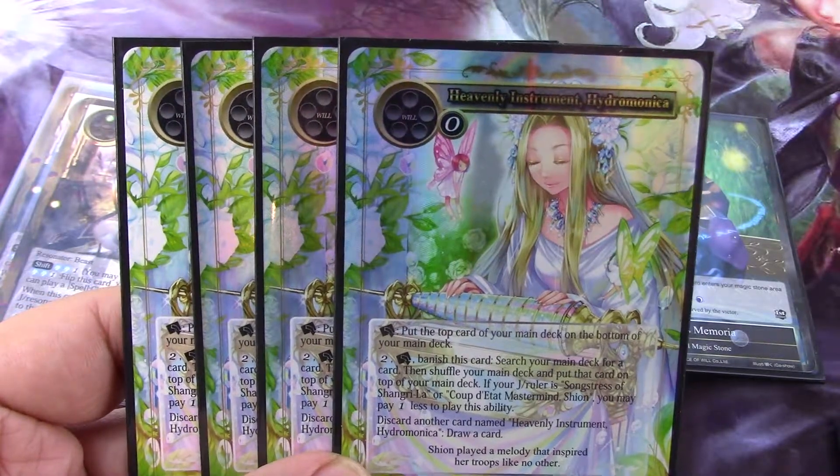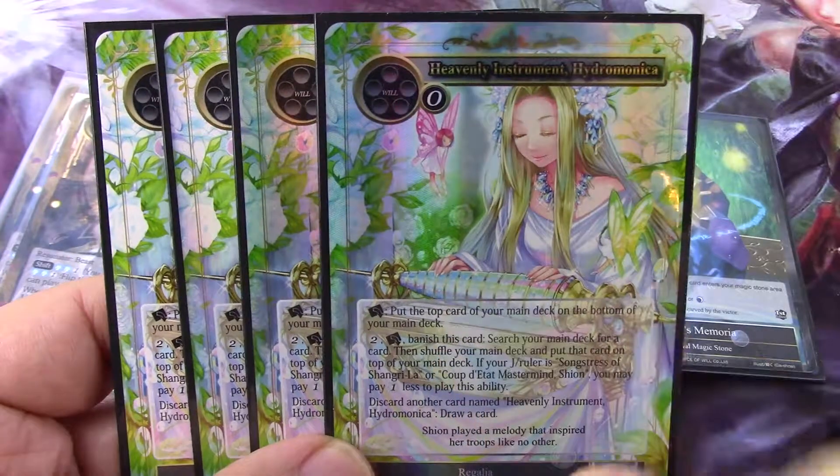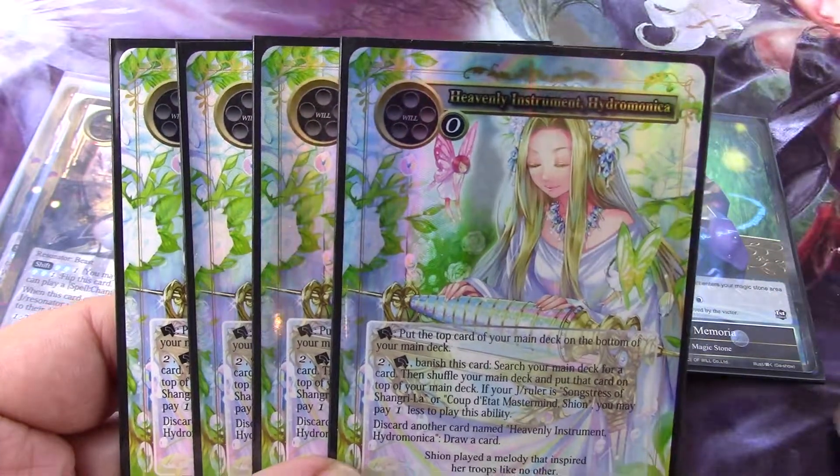Zero cost. Tap it. Put the top card of your main deck on the bottom of your main deck. So this is a top deck cycler — it's doing a scry one when you tap it.